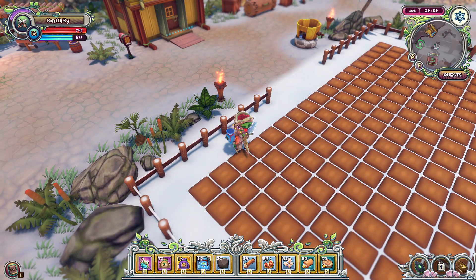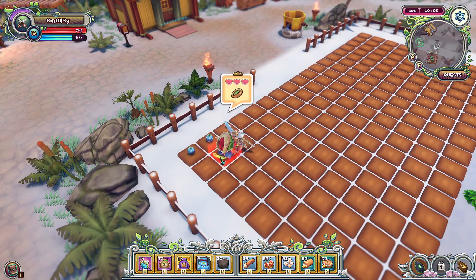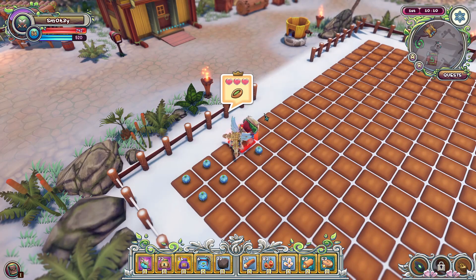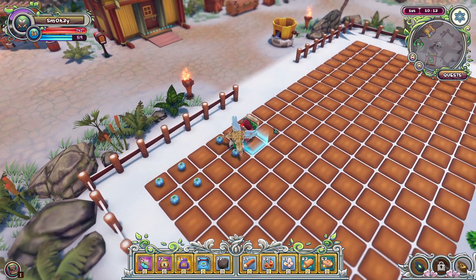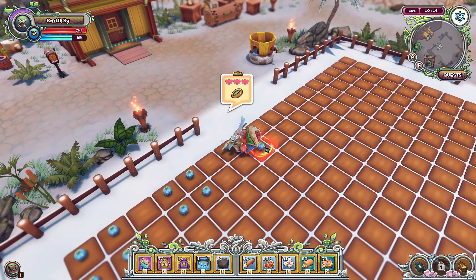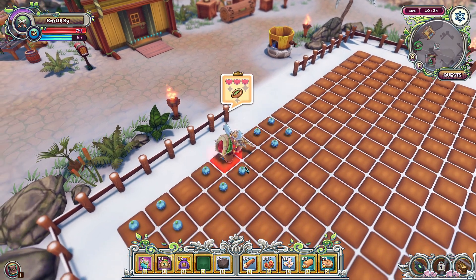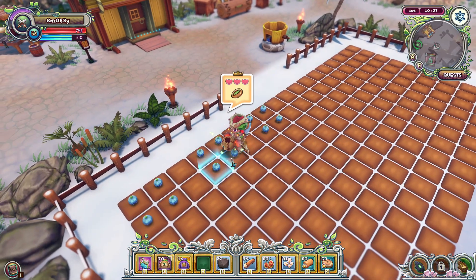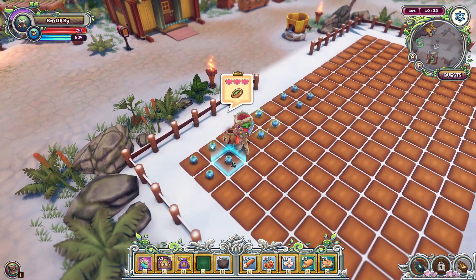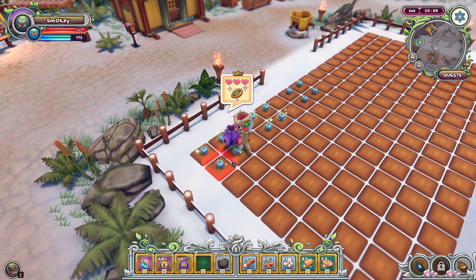Now we're going to do a couple of experiments. For this first experiment I wanted to play around with using the fertilizer at different times. With the first lot of crops I wanted to try fertilizing every single day. The second one I just wanted to do the normal four days of fertilizer and then use the supersizer. And the third one I just wanted to see what would happen if you use fertilizer after the crops have already grown to be harvestable. So let's fast forward the clip.